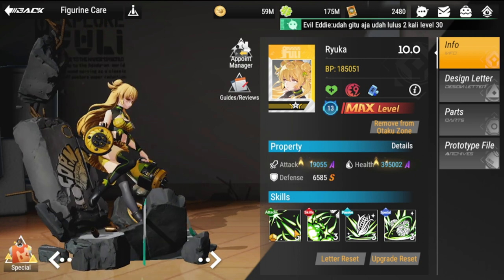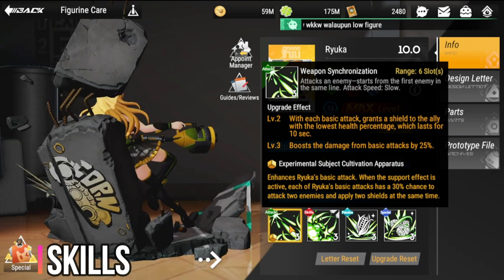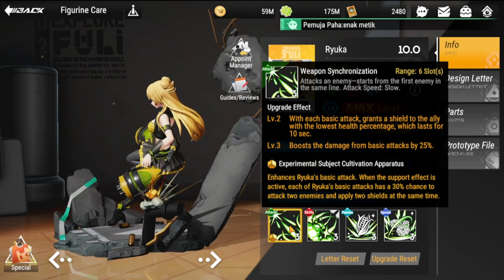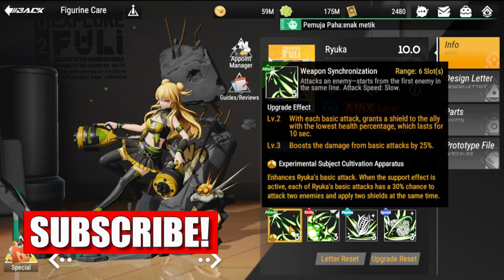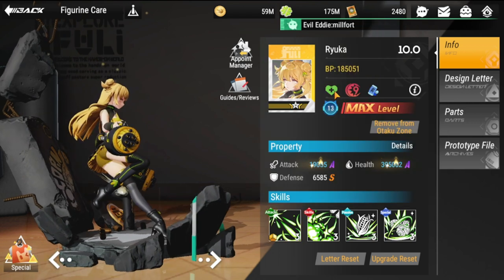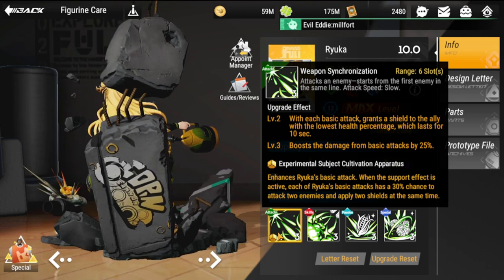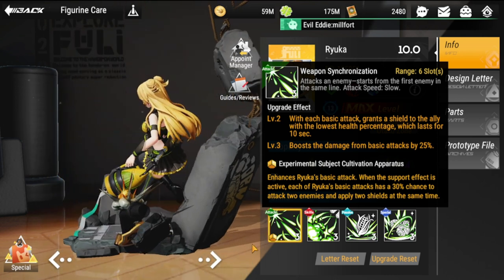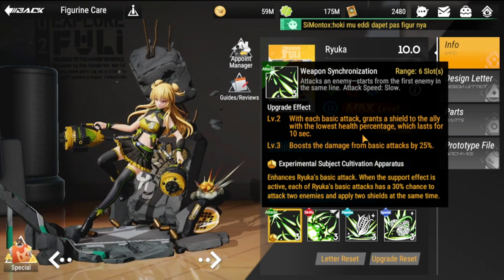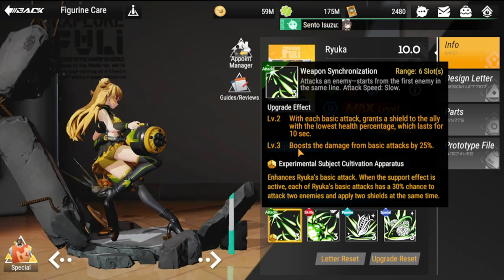We'll start with her skills. Weapon Synchronization is her basic attack. Range is six slots, so she attacks enemies starting from the first enemy in the same line. Attack speed is slow because she's more of a support helper. Upgrade effect: with each basic attack, grants a shield to the ally with the lowest health percentage, lasting 10 seconds. Boosts damage from basic attack by 25% at level three.